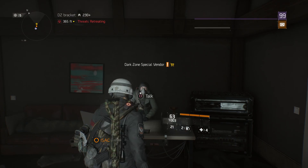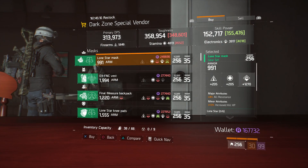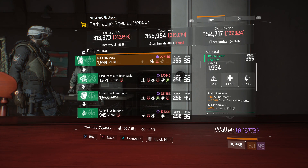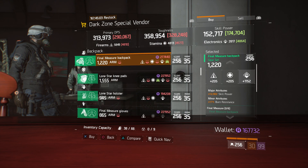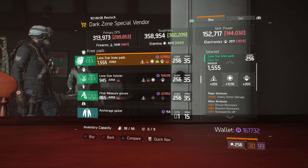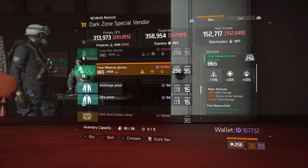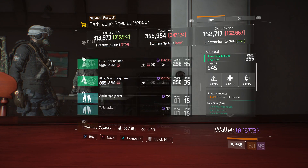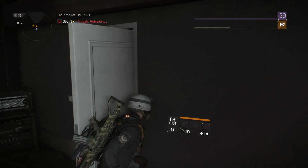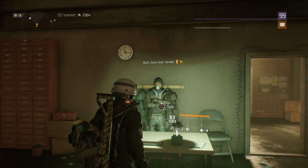Okay agents, now we're in DZ06. We have a Lone Star Mask, a D3-FNC Vest rolling towards stamina, a Final Measure Backpack, Lone Star Knee Pads, a Lone Star Holster, and Final Measure Gloves. This is the week for Lone Stars — if you're looking for that set, go ahead and grab it here in DZ06.